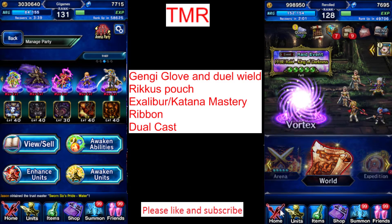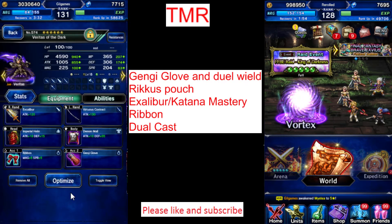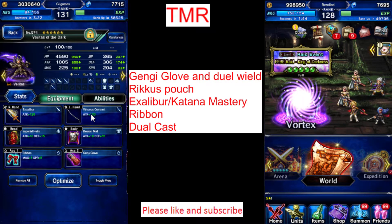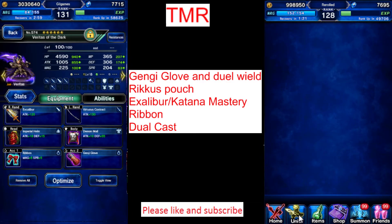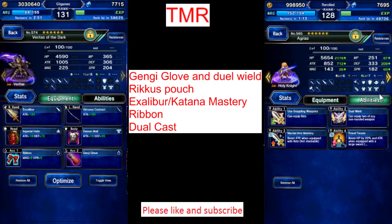Let's talk about some of the TMRs I recommend. My favorite is Genji Glove. Genji Glove gives you 10% attack, 10% magic, and dual wield, which means I can equip another weapon in his hand. Not only does it increase attack, it allows him to attack twice. Dual wield is super important. The problem with Genji Glove is only Gyoga Mass has him and he's a 5-star unit, so he's hard to get. So most people just get Zidane, master him, and get dual wield.